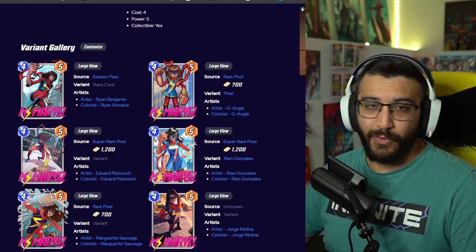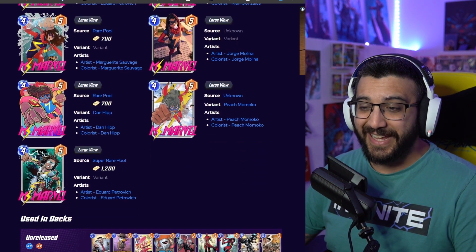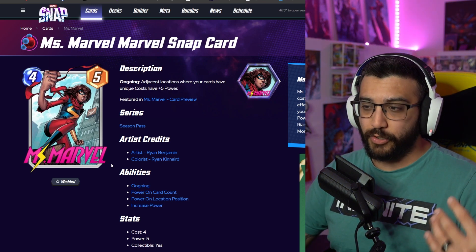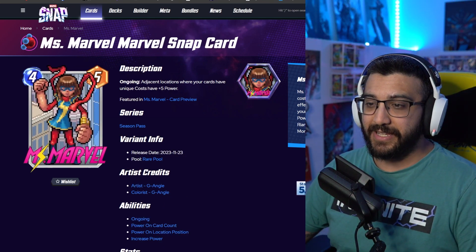Now on to what we actually do, which is rank the variants. We've got 8 variants for Ms. Marvel. That is very, very exciting to have a new card come out with so many variants. They're not all out in the game yet — they're going to come out over time — but it's still a very good time, so let's do it. First one up is the Pixel.